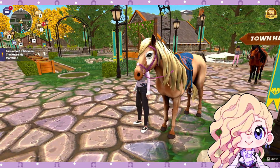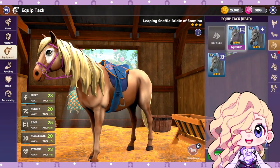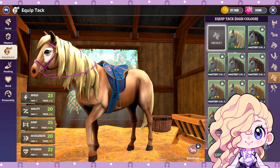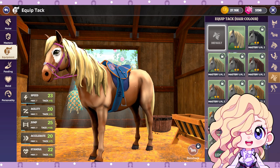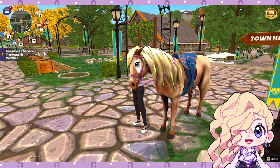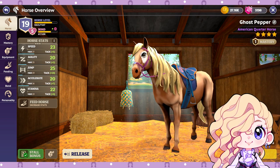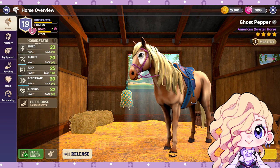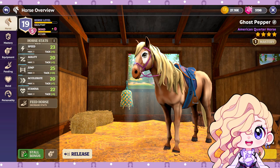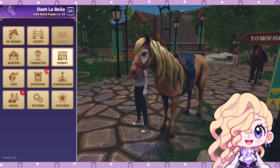I upgraded the tack on my horse as well. Remember last time we had a few pieces of blue tack? I now have a lot of blue tack from opening chests — I literally spent the past couple of days just running around opening chests to get tack. My horse Ghost Pepper is level 19 now, which is a big bump up from our last episode, and she's got 20 in almost all of her stats. I'm really happy with where we are in the game.